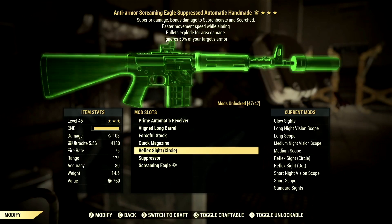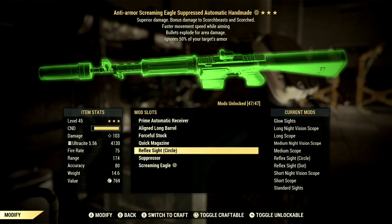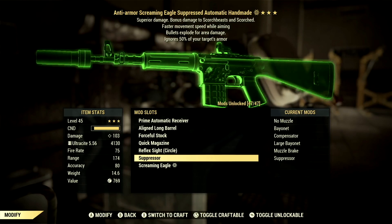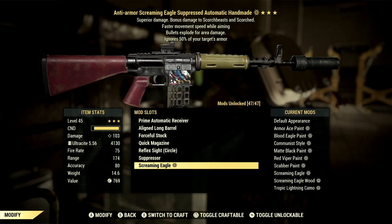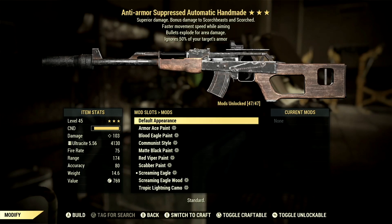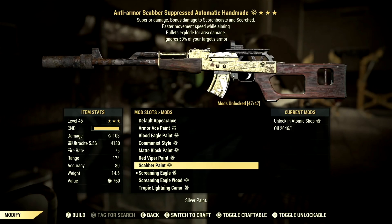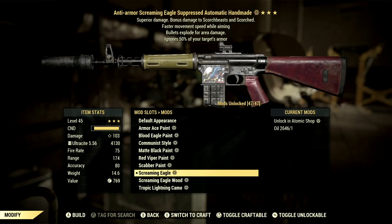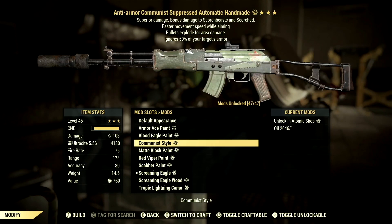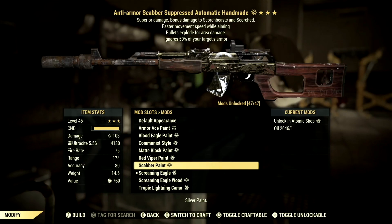Then we have the Reflex Sight Circle. I would have a scope on this, but I'm not sniping — I'm up close and personal, so I definitely want either the circle or the dot. Then we have the Suppressor on it, just in case we want to get that sneak damage. The cool thing about the Handmaid that I love more than the Fixer is how many paints we have with this gun. We have a ton of paints for the Handmaid, which makes it one of my top tier weapons for a commando build. It's either this or the Fixer.